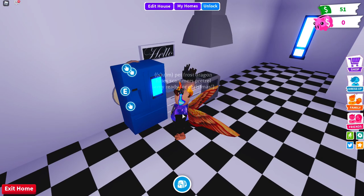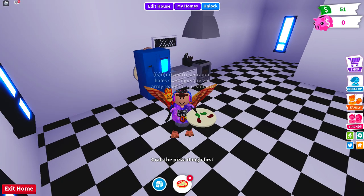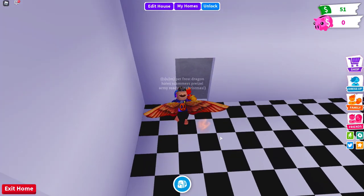Now you can see here, you have the bridge. You could grab pizza — there. So you can make a pizza and all this stuff. That's the kitchen. Let's move on.